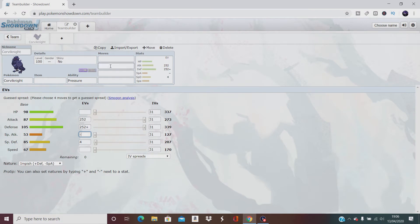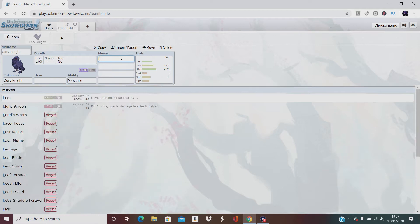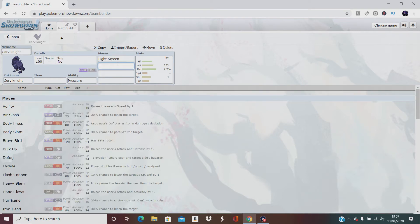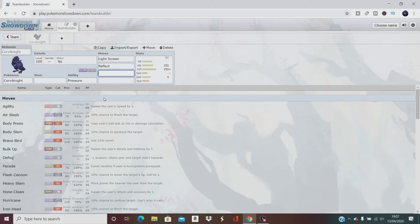We're going to give him a bit of a half-and-half move set — 2 attacking moves and 2 defending moves. So we give him Light Screen, which halves special damage to allies for 5 turns, and also Reflect, which halves physical damage to allies for 5 turns.